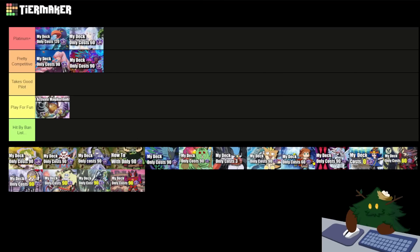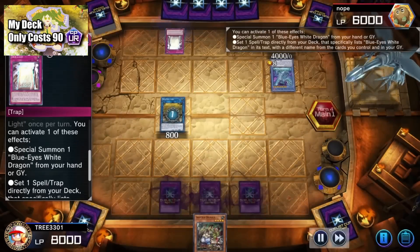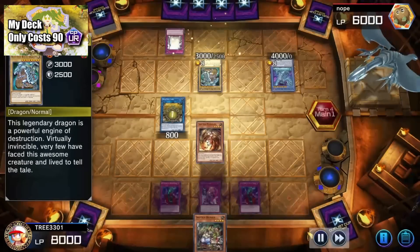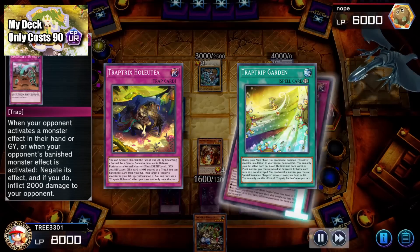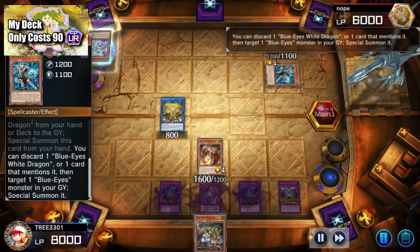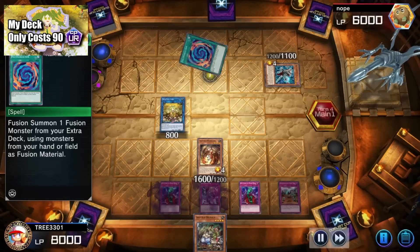Okay, now Trap Tricks. Trap Tricks I'm unfortunately gonna have to put in Play for Fun. Trap Tricks is a trap-based deck that can snowball into a win. However, in this budget version, you just don't have enough of the strong cards you need to make this deck good. Also, I made this budget deck before the new cards came out, so it didn't have that either. So this deck just wasn't consistent or strong enough to compete with a lot of the other decks I tried against. For that reason, this particular budget deck is in Play for Fun, but with investment, it can definitely be going up to the Platinum Plus tier.